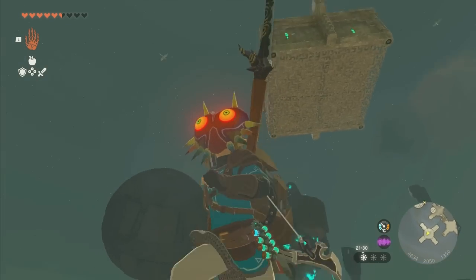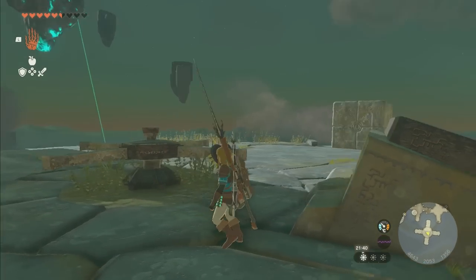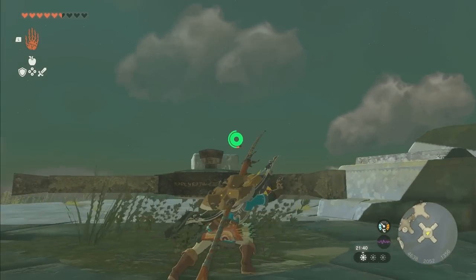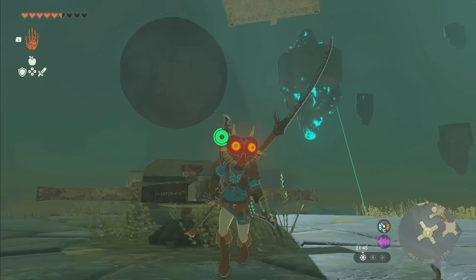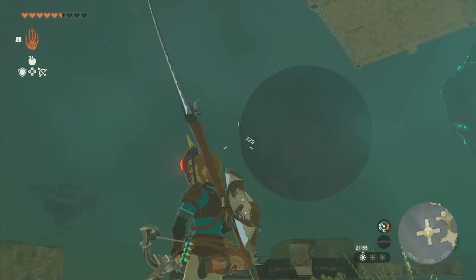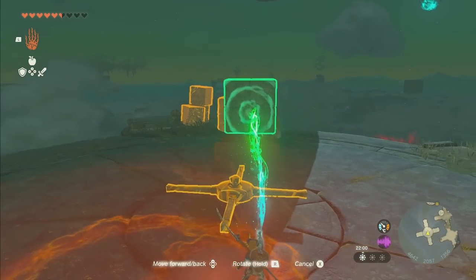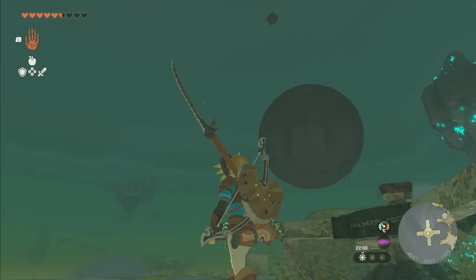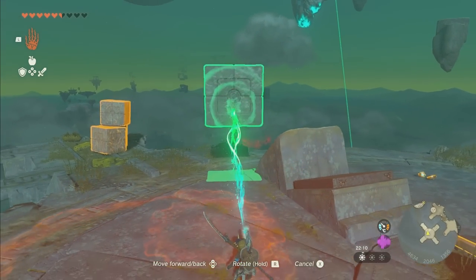Now if you look around, you'll notice this giant orb in the sky. What you'll want to do right here, immediately upon getting into position, is save so you can reload if you mess this up — it's definitely easy to mess up. What we're going to do is rotate this thing around all the way to the other side and try our best to line it up with the hole on the giant sphere over there. An easy way to eyeball this is to use a bow and see about lining it up. We have a few blocks that we can try multiple times.